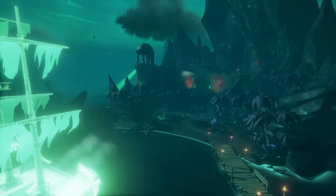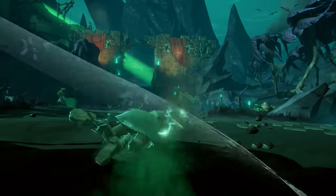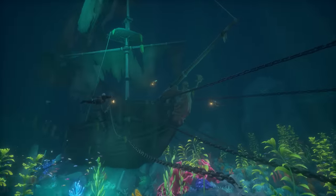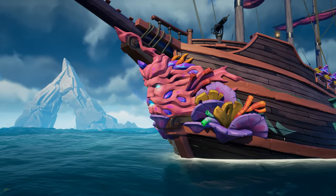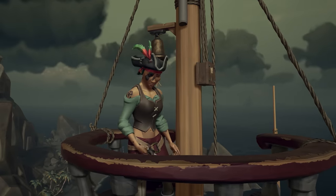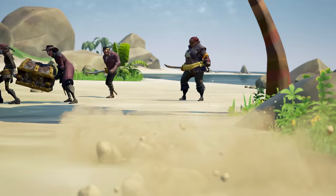For those with the courage to save the pirate's life, you'll be handsomely rewarded with achievements, commendations, and cosmetics — including the Sunken Sorrow ship parts and the Cursed Captain Hat and sails.